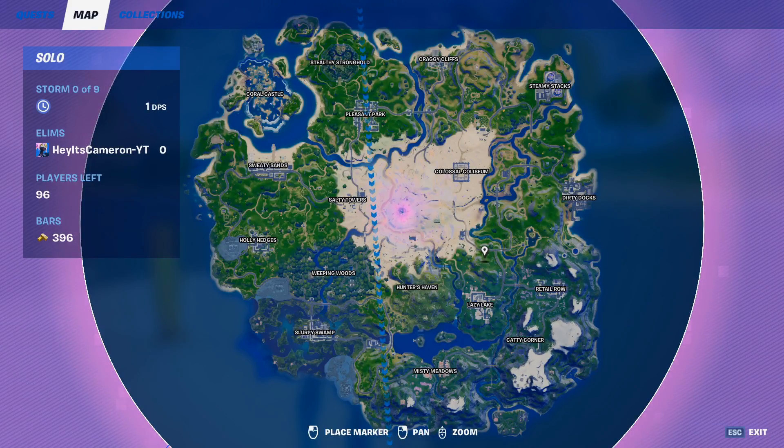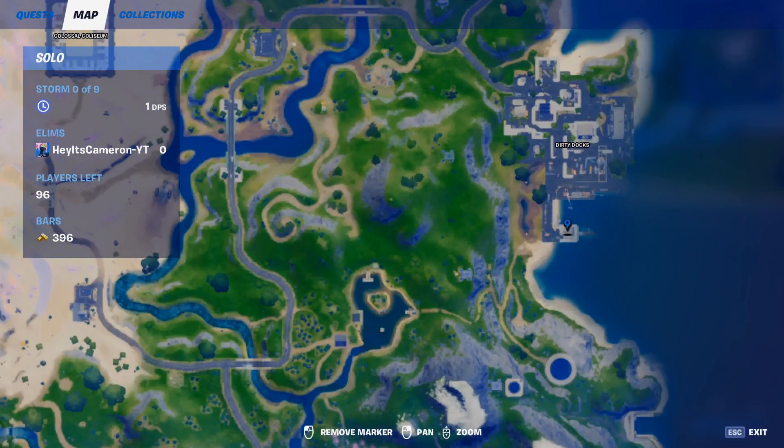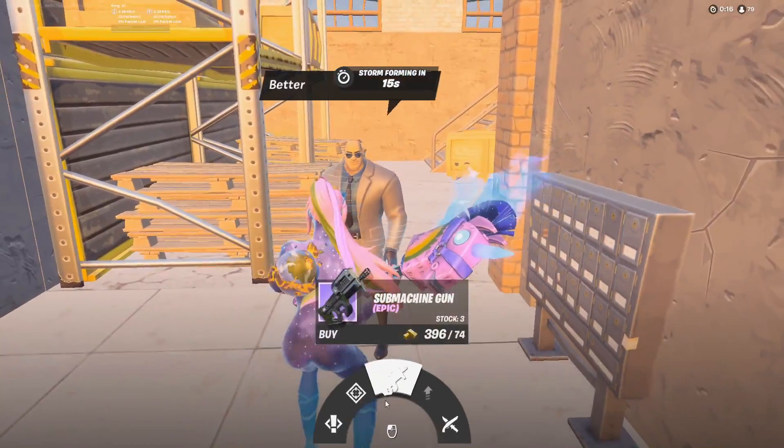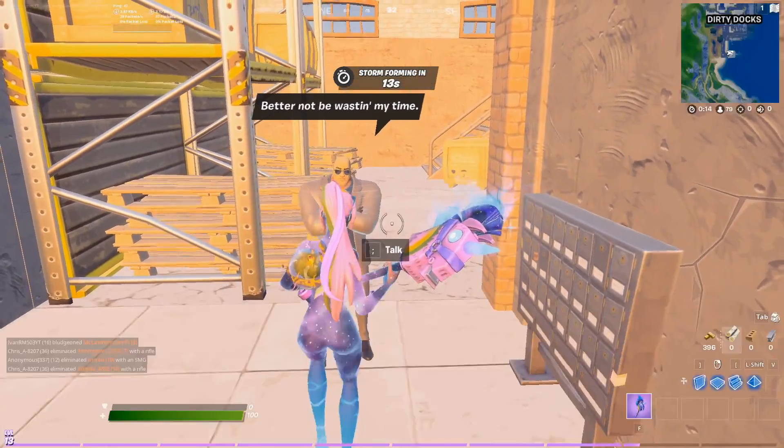Next up we got Brutus. He's located at South Dirty Docks, right here. And that's all we have to do — good to go.